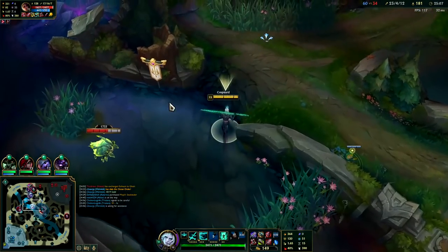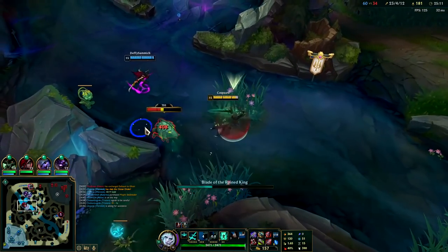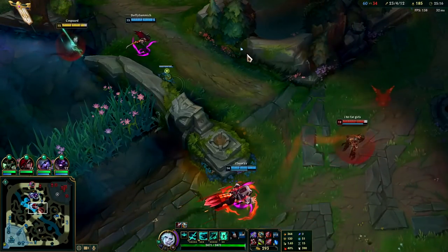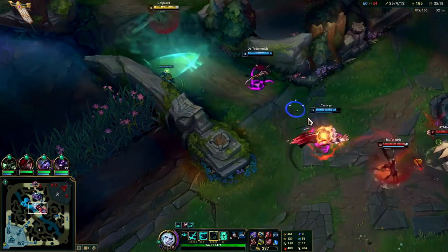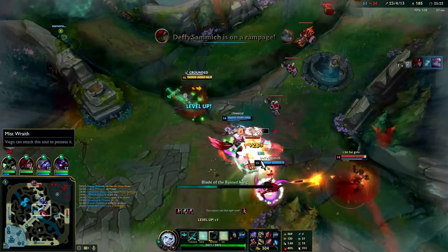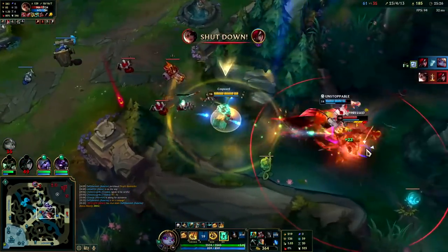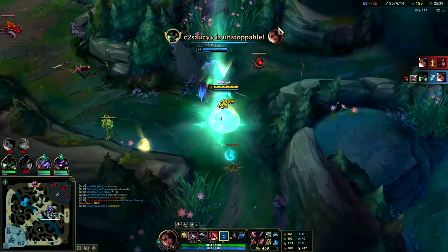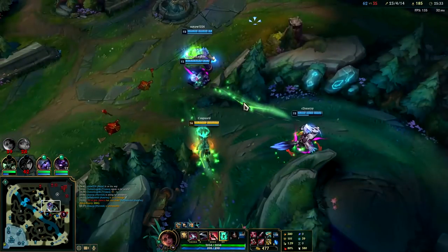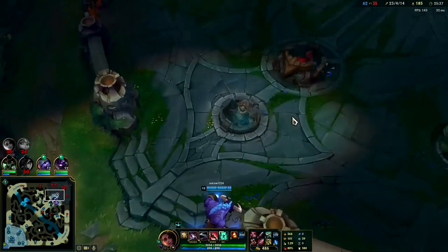Let's go find a pick. I actually missed my stun there. Let's see if we can land a W-E. We're going to have to catch up. Got him. So you have to dash to an enemy on Samira — is it a minion or a monster? You dash through any enemy, including structures. No way.